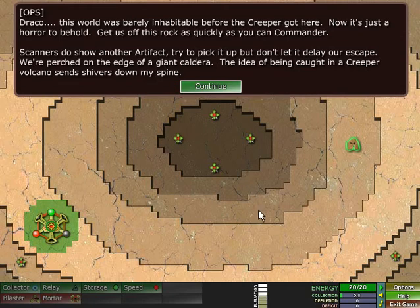This world was barely inhabitable before the Creeper got here. Now it's just a horror to behold. Get us off this rock as quickly as you can, Commander. Scanners do show another artifact — try to pick it up, but don't let it delay our escape. We are perched on the edge of a giant caldera. The idea of being caught in a Creeper volcano sends shivers down my spine.